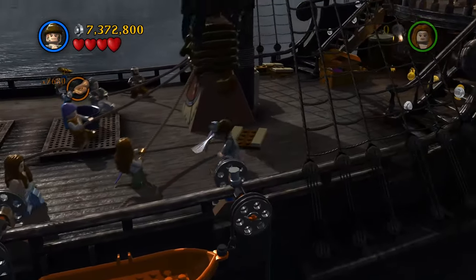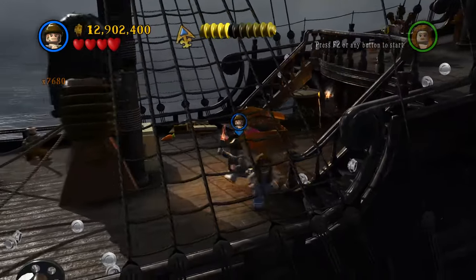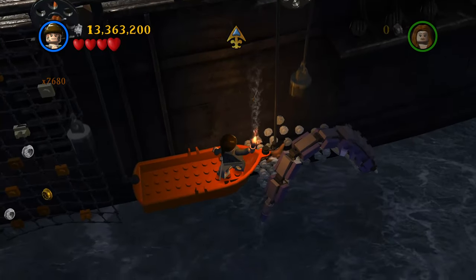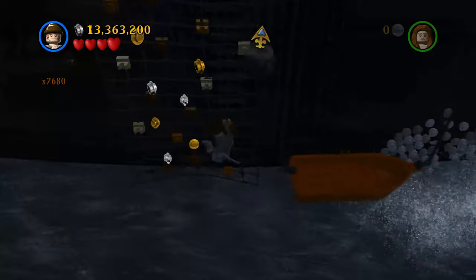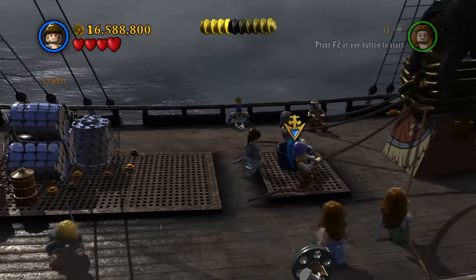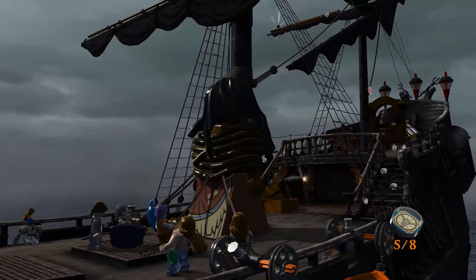Let's go ahead and grab a torch here, and we're just going to drop down. Make the Kraken tentacle go away. Throw that away. Grab that and we'll go up. There we go. Toss this in there. There's a third one.